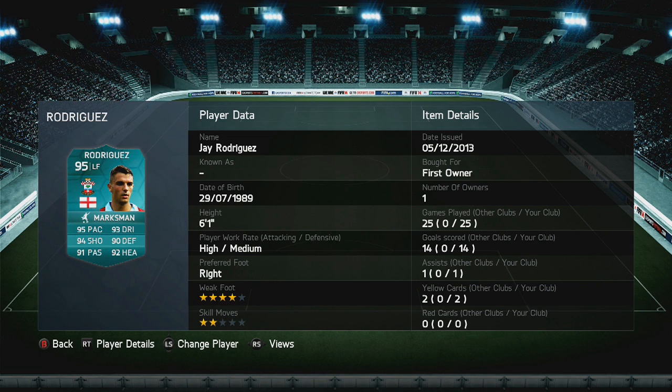Originally, he is a 69-rated non-rare silver card and he plays for Southampton and he is English. But he is the best English player on the whole of the game, bar obviously Luke Shaw's player card, which is also rated 95. As you can see, he's there with the work rates, a weak foot, and the skill moves. This is the first owner as well.